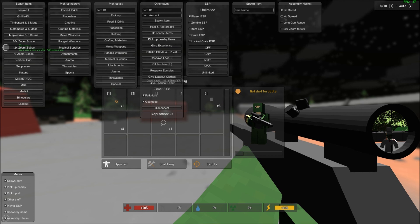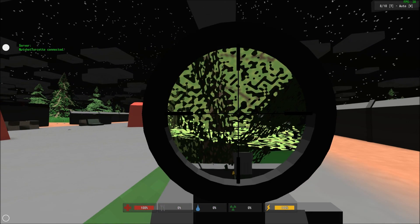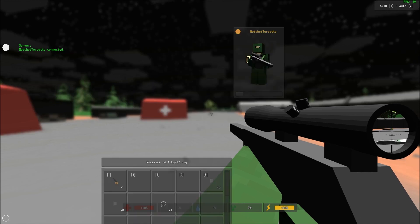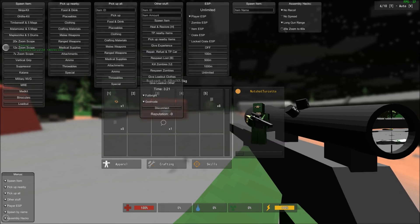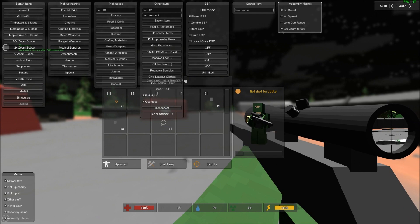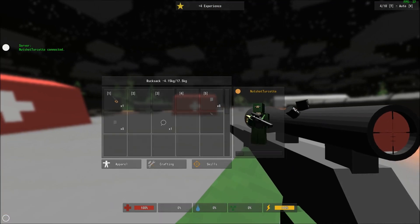You can also make it no spread, so if you're using the Nova or any shotgun, there won't be any spread to it, so it'll just be a direct hit. Long gun range is pretty much like unlimited range, so there's no bullet drop — same thing from any distance. You can turn 20x zoom scopes into 60x zoom scopes. Let's first look at the 20x — now let's look at the 60x. Big difference. This is really good if you're using it with the long gun range.